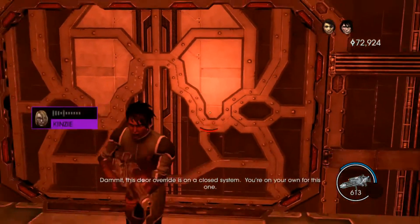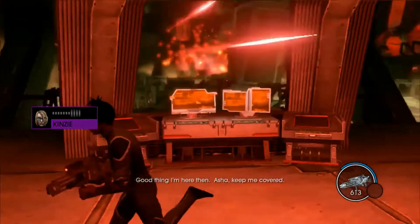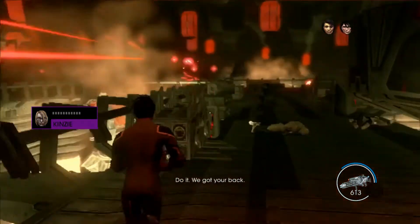The door's locked, Kinsey. Dammit. The door override is on a closed system. You're on your own for this one. Good thing I'm here, then. Arsia, keep me covered. Do it. We got your back.